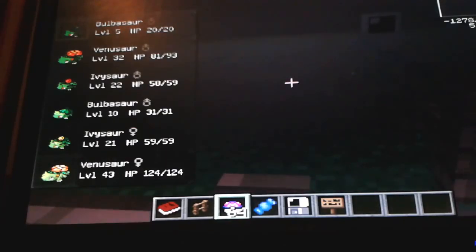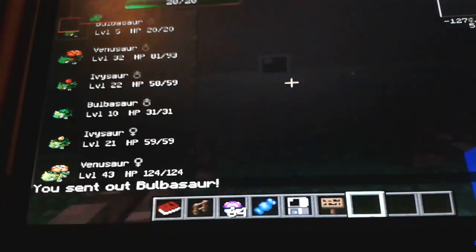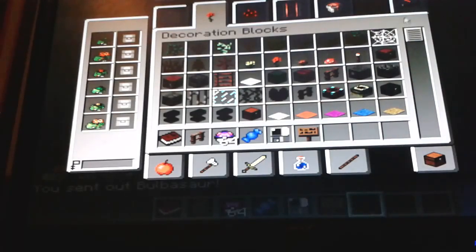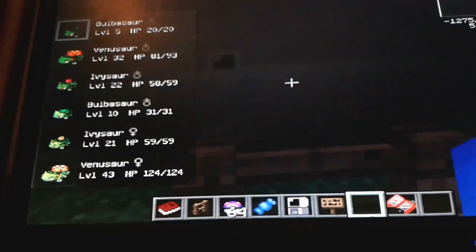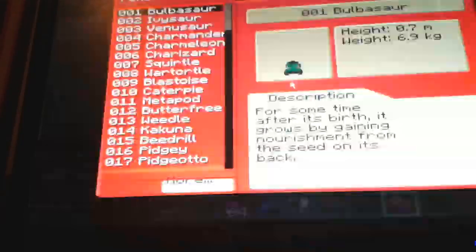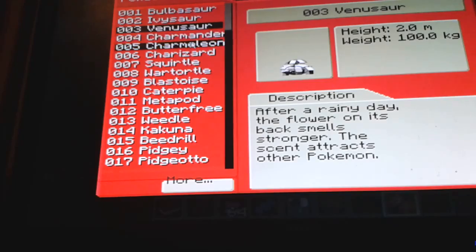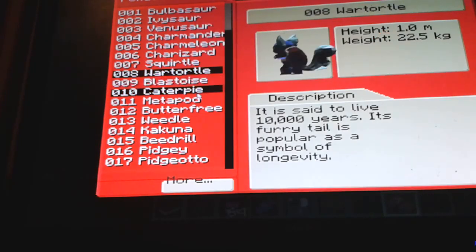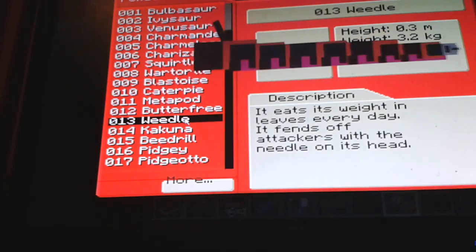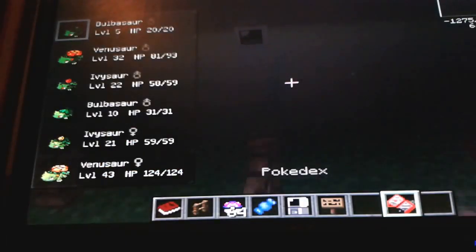So first of all, we have Bulbasaur — the little Bulbasaur. Also, the Pokédex: if you want to know what it is, it's in Tools. You'll see I have a few other ones here. Just a heads up — my game doesn't like having a few of these out at once, and the animations might be a little laggy. That's the Bulbasaur and the Pokédex.